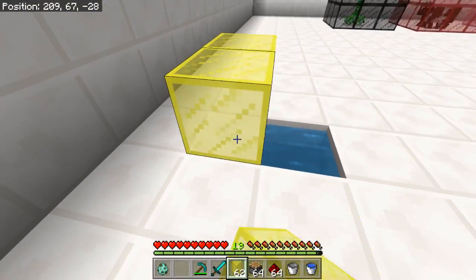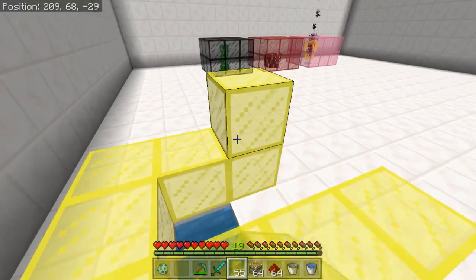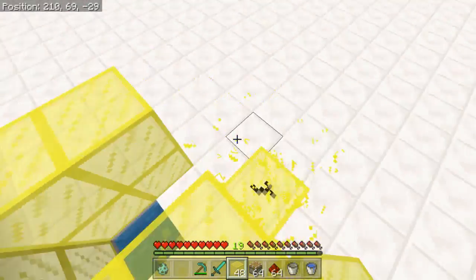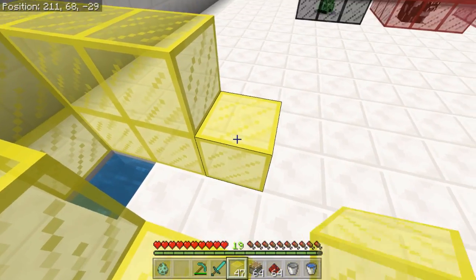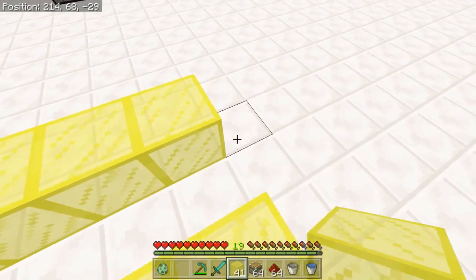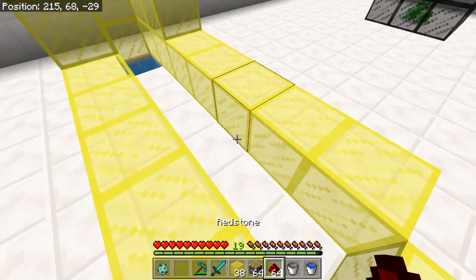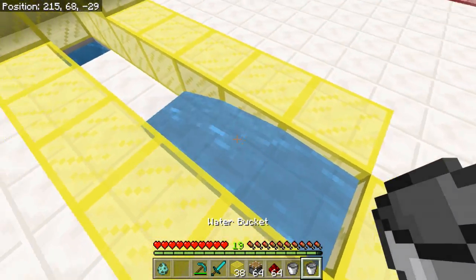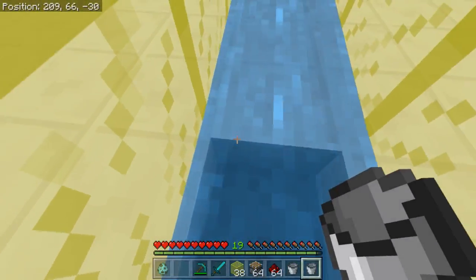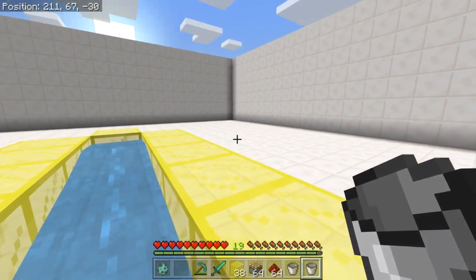Let's say you create your trap right here — a very simple trap. Then give this a quick path where the water will trap the Drowned as it runs. We place it like this: it goes all the way into this little slab, and since it is a slab they cannot escape at all.